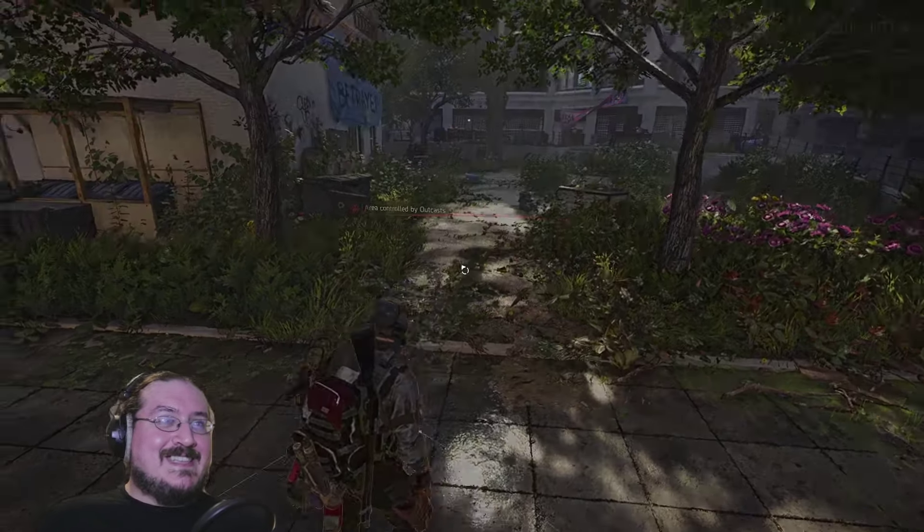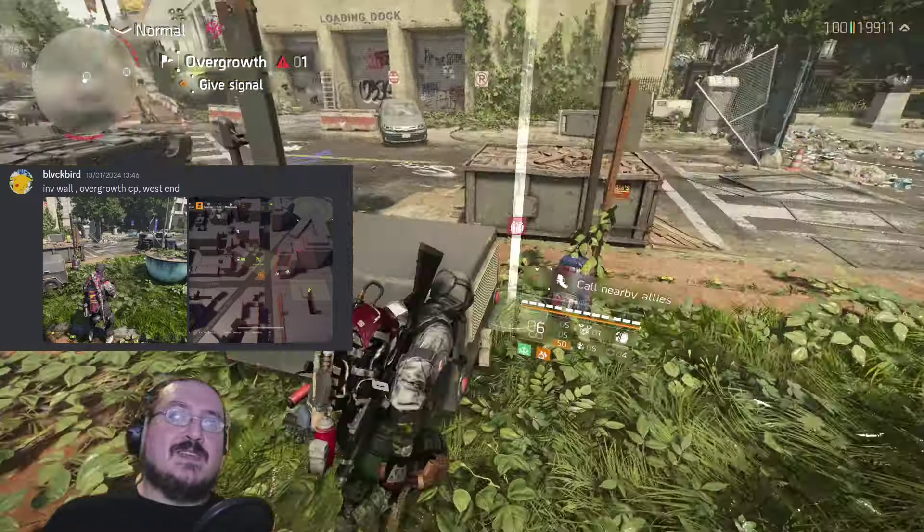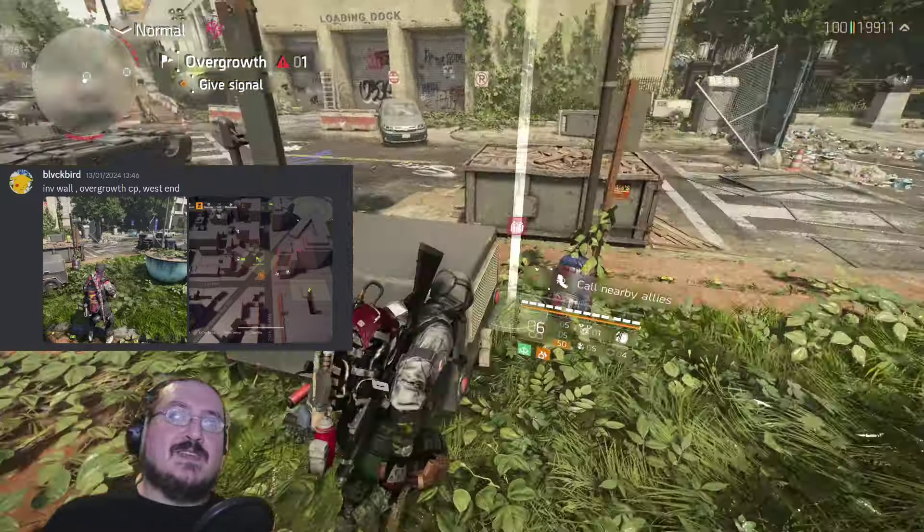At this next place, we are by the overgrowth, as brought up by Blackbird who submitted it in the Discord. This is a very similar area with an invisible wall. Coming at it from one side you can usually pass through, but going back — especially with low momentum — you will always get caught. And if you come at it at an angle, you'll get caught up on it too. Another oddity.